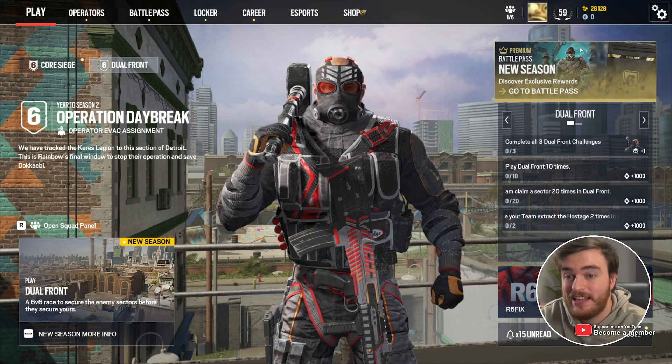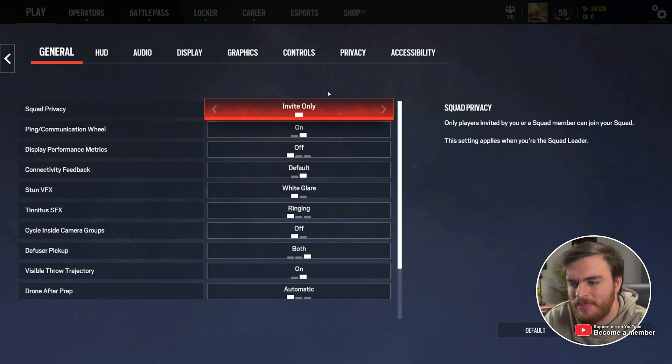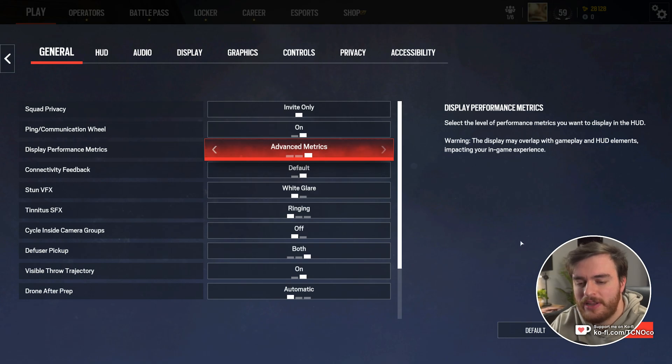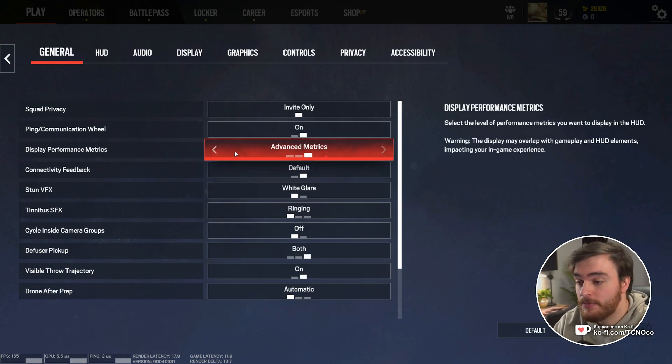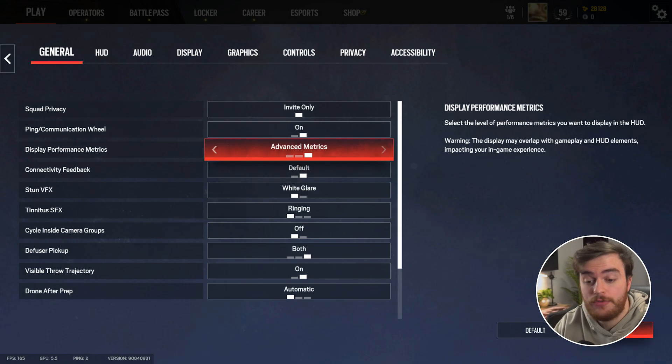Alright, so I'm hopping straight into the game. I'll head into settings in the top right, then options, and in here I'll run through some non-graphics things first, just for a competitive edge. On the first screen, I'd recommend enabling display performance metrics to advanced, so you'll get some nice blocks down at the bottom left telling you about your FPS, ping, and some other useful things. But minimal might be a bit better for you — it only shows ping and FPS without those graphs next to it.